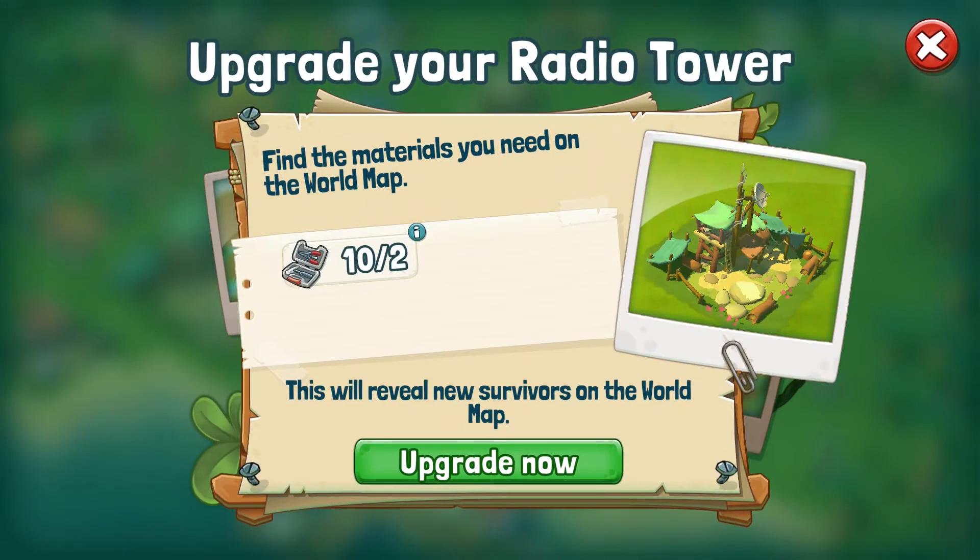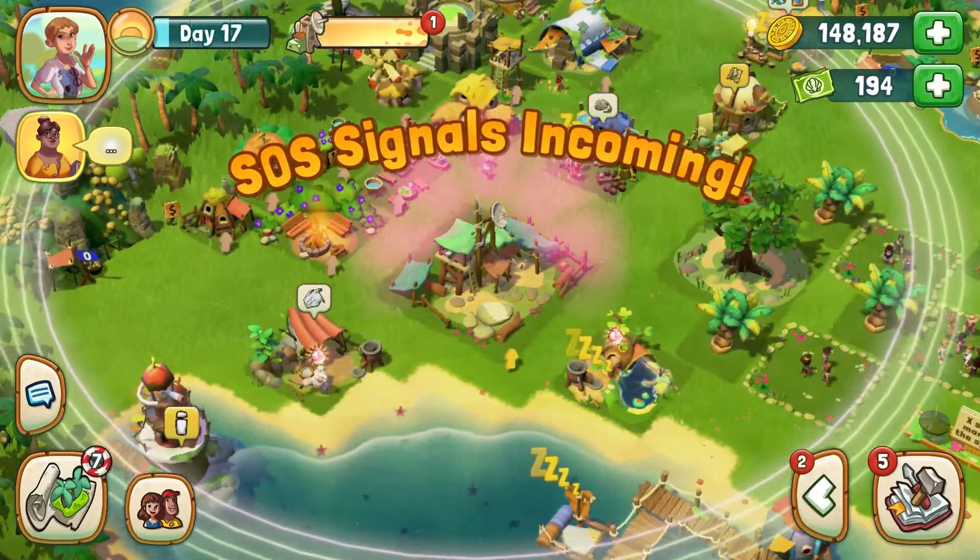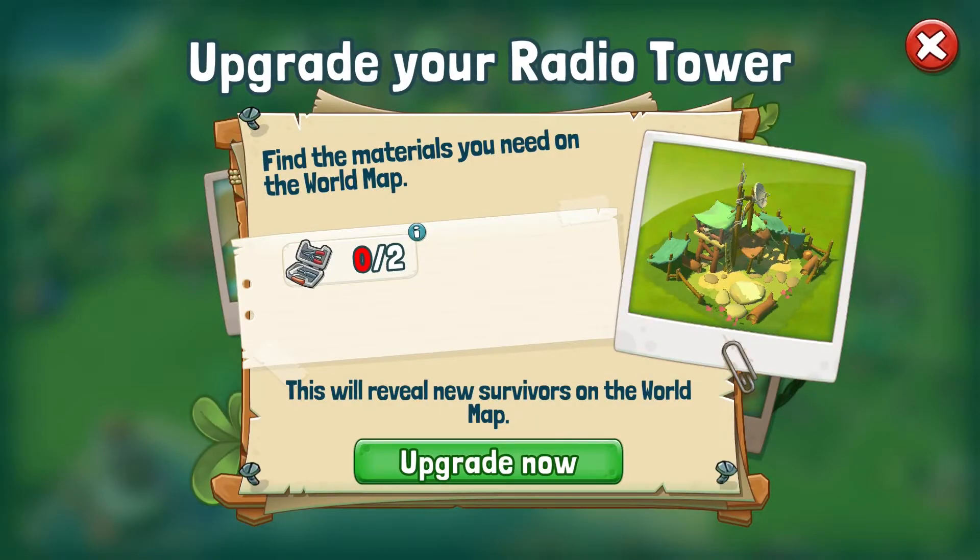Once you've rescued all survivors in sight, it is time to upgrade the radio tower to receive even more SOS signals. And of course, we want more survivors to join us in our camp, because new survivors mean new buildings, recipes, and more supplies.